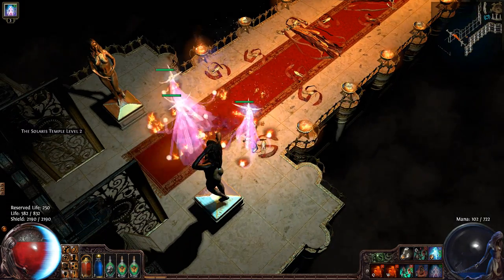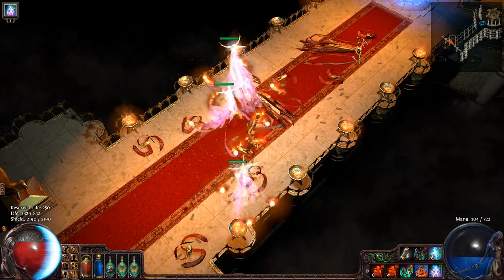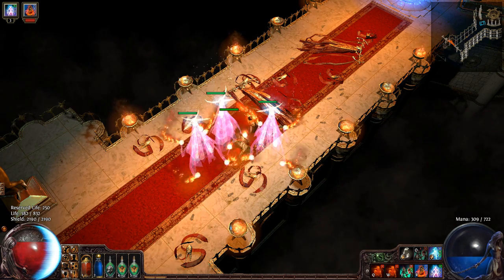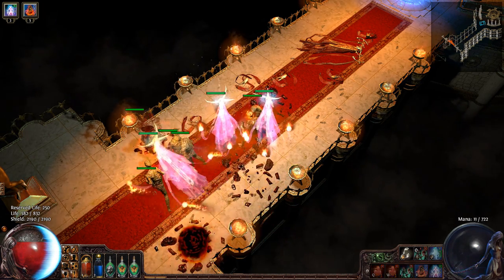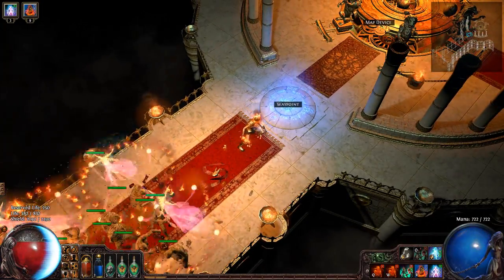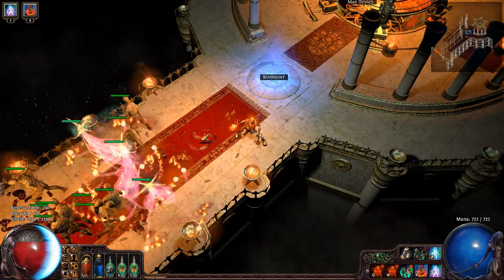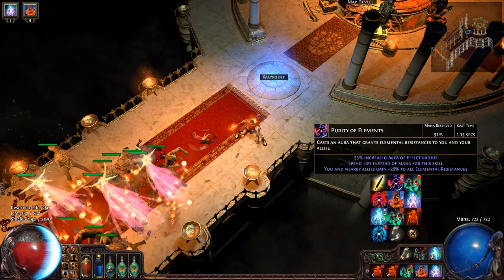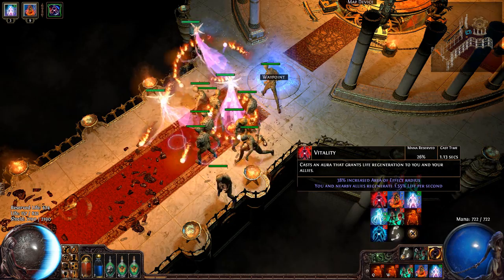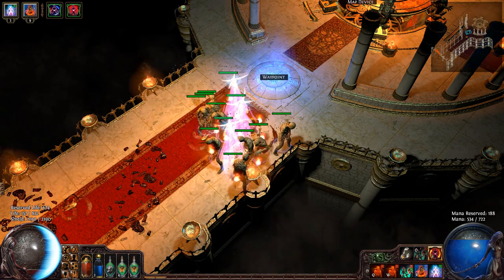I also have a mana potion here which removes bleeding, but what I actually use it for is a mana boost — if I lose all my zombies, I can resummon them really quickly. I usually run with Pat whenever I play and he has Clarity. So now I cast all my auras: purity of elements goes down, there goes my health, and now this is effectively low life. Then I have vitality, which works for my energy shield and all my minions.